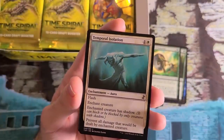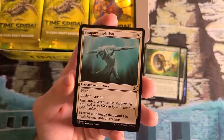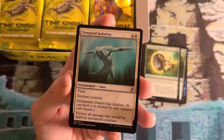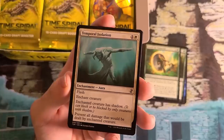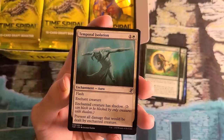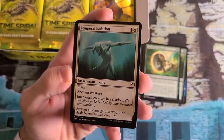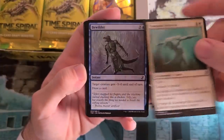Temporal Isolation — this is a removal spell. For two mana, it's essentially a Pacifism with flash. It does give the creature shadow, and even if it has attack trigger stuff that will still occur. But you can cast this inside of combat, even after your opponent has blocked, to prevent the damage. There are a lot of tricks you can run with this card. If you're drafting, draft this one pretty highly. It's a little worse now because you can't put damage on the stack, but still quite strong.